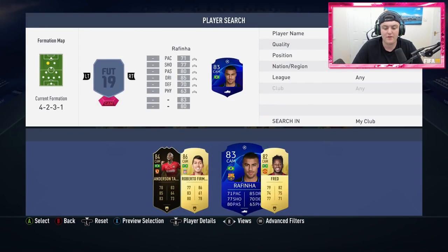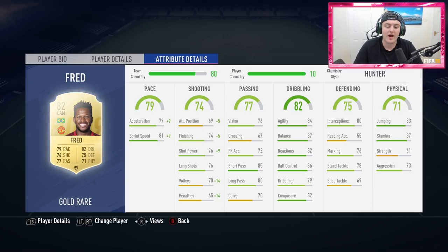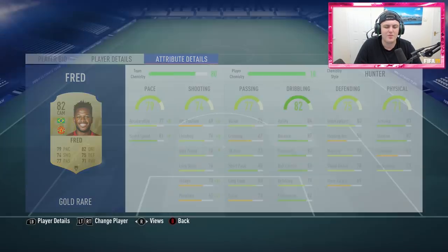Over at left CAM we've gone with Fred. It's a weird one, and I actually regret going with Fred. I thought it'd be a good idea to get a player with decent reactions, decent interceptions, decent stand tackle and marking — half decent defending stats — so he'd win the ball back whenever I lost it in the attacking third. But he's just kind of average at CAM. Maybe he's a better centre mid, but he didn't really do a whole lot for the side. Fred is a definite down vote. I'd go with someone more pacey — maybe put Paulinho at CAM and Alan at CDM instead.